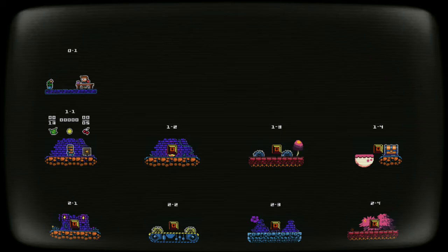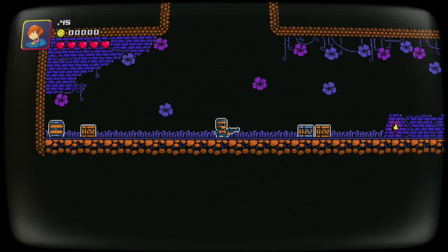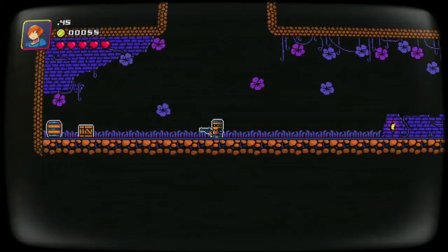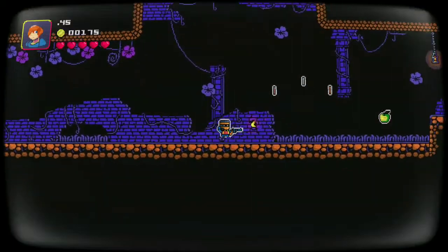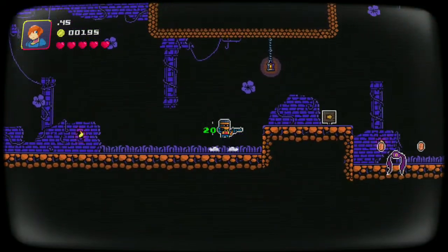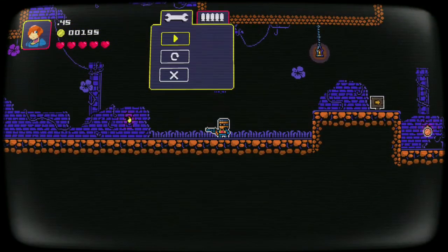You play as Bucket Knight. I've made it to the second level — maybe even further than that. You've got the A button to shoot, and the B button lets you do a double jump.